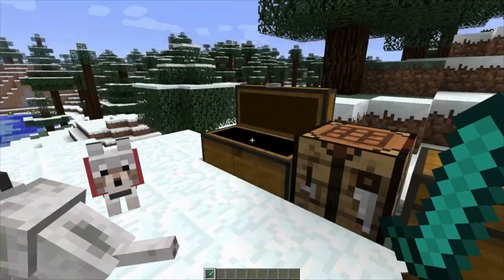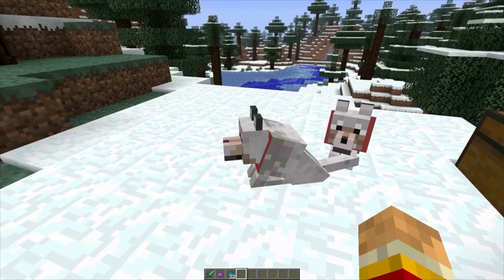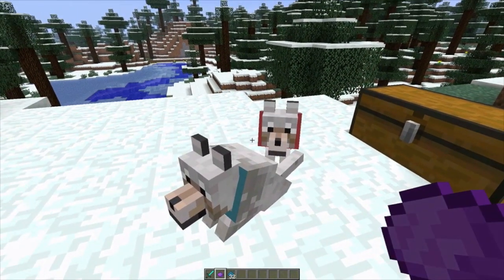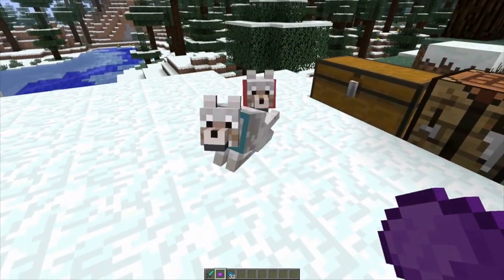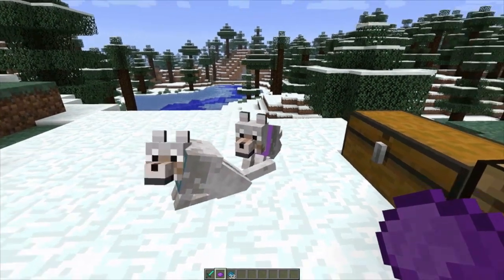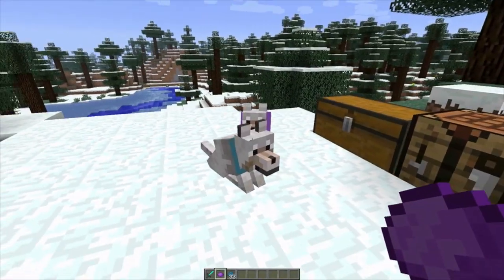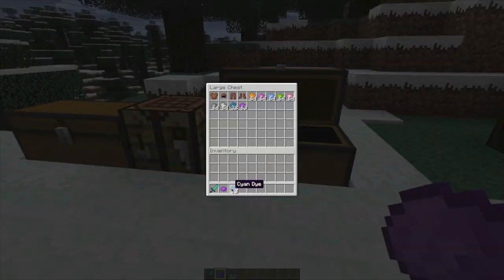First thing: you can now dye your puppy's collar colors. I'll grab some dyes from the chest — purple and blue. Right-clicking a dye on a tamed dog changes its collar color. Not many people even know about this. It's kind of like a naming system — you can have the purple one be Chuck and the blue one be Billy, using color as symbolism to tell your dogs apart. That's pretty cool.